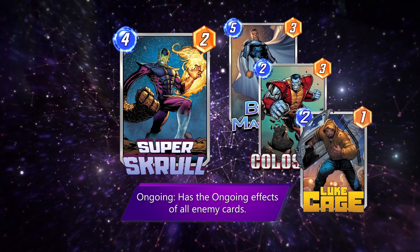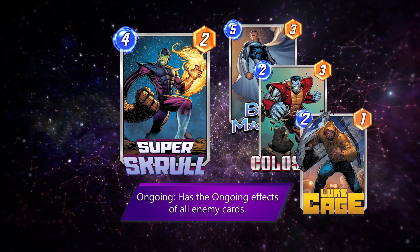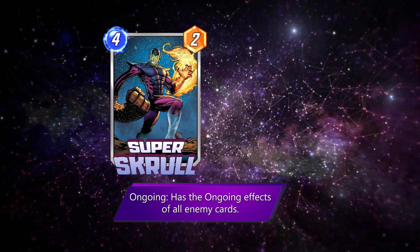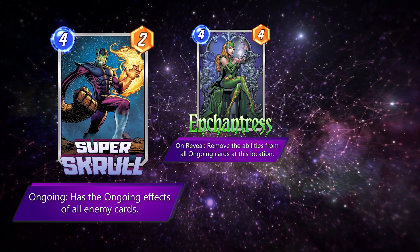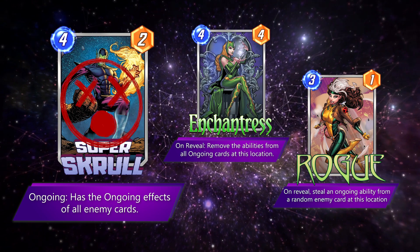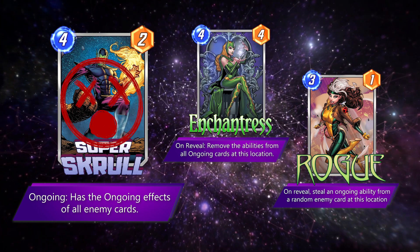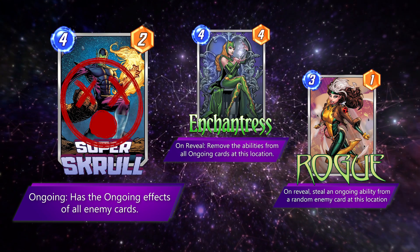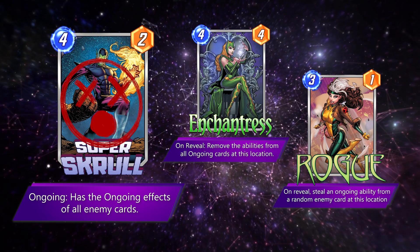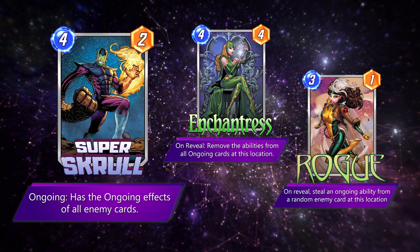The scary thing is that Super Skrull's ability is not on-reveal but ongoing, so he will adopt effects that are played later. Another thing to note is that due to Skrull's ability still being ongoing, it can be purged by Enchantress and gets stolen by Rogue. Now wouldn't that be funny? I think this guy may be useful if ongoing decks are getting out of control, and he'd be useful in the ongoing mirror match as well. Right now he may not see much play, but he's definitely there if some archetype becomes unbeatable.